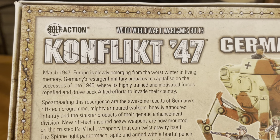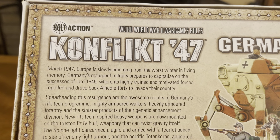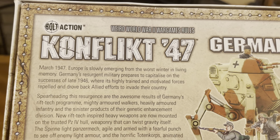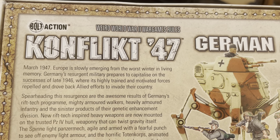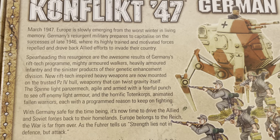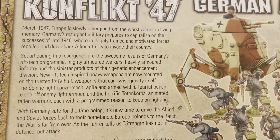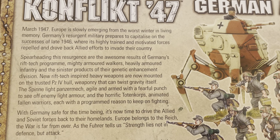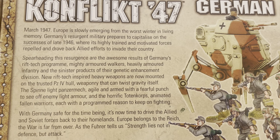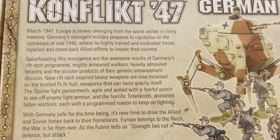In March 1947, Europe is slowly emerging from the worst winter in living memory. Germany's resurgent military prepares to capitalize on the success of late 1946, where its highly trained and motivated forces repelled and drove back Allied efforts to invade their country. Spearheading this resurgence are the awesome results of Germany's Rift Tech program. New Rift Tech-inspired heavy weapons are now mounted on the trusty Panzer IV hull — weaponry that can twist gravity itself.